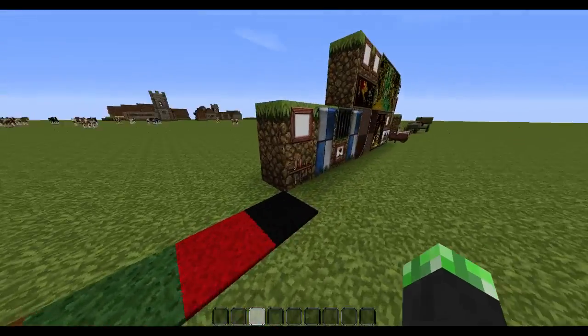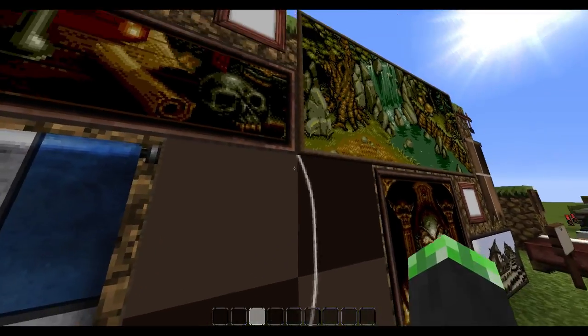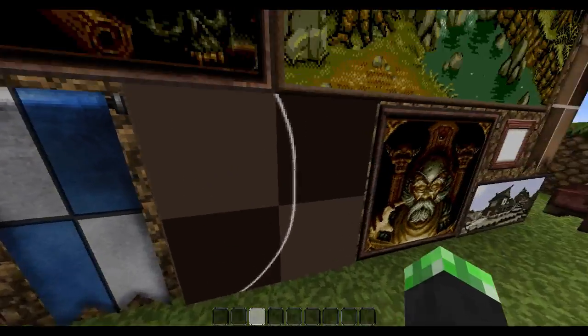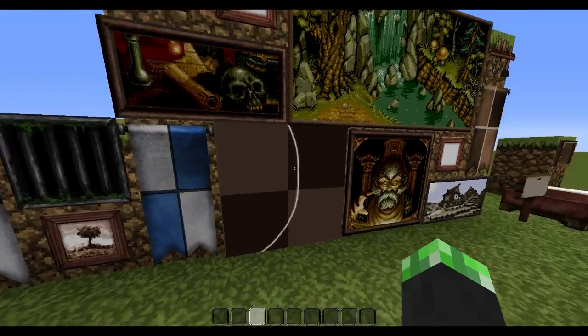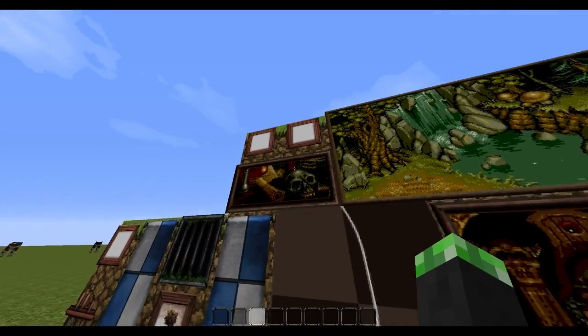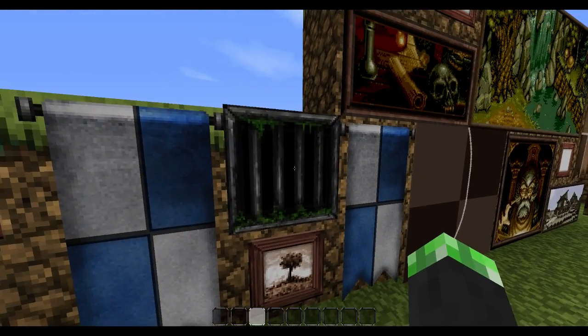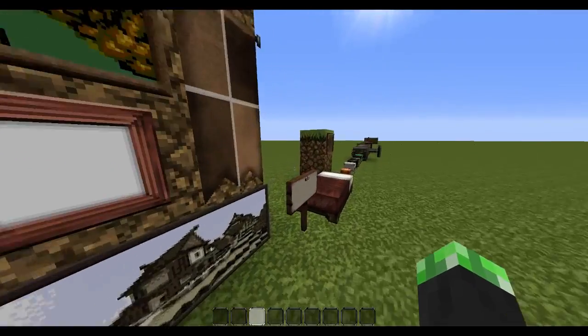These are different types of carpets. These are what the paintings can look like — I don't know if that's a glitch. I think that's just supposed to be a dangling rope. As you can see, these paintings are pretty cool. If you want to make a custom map, you can just keep placing a painting until it gets the one you want.